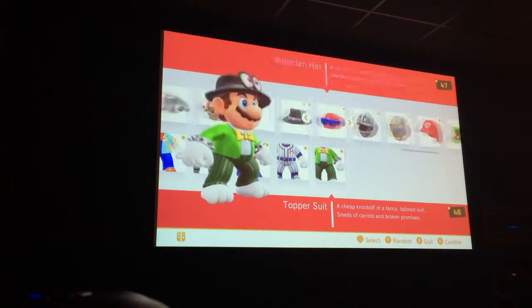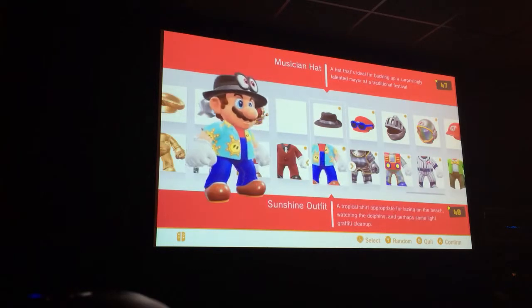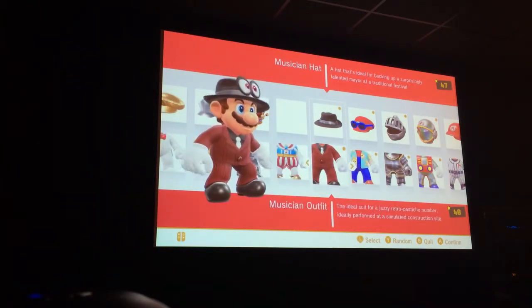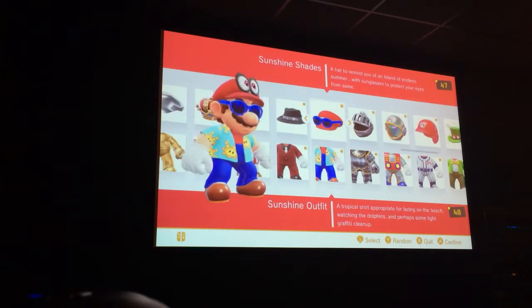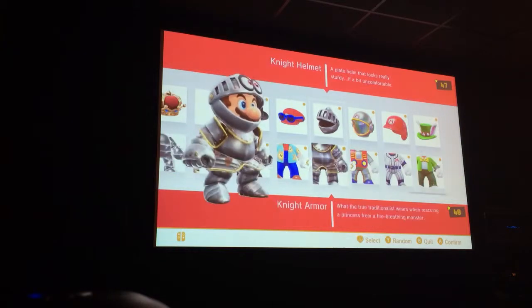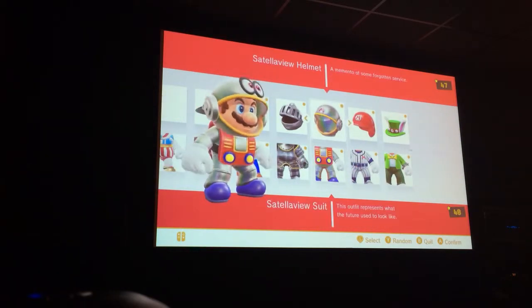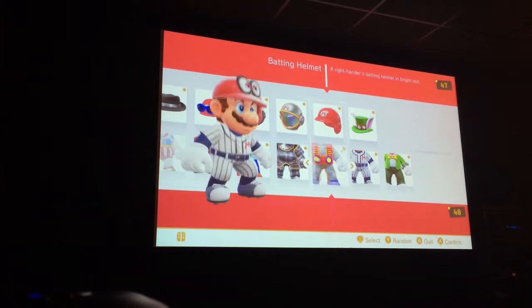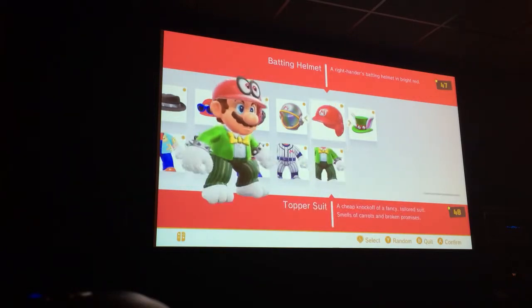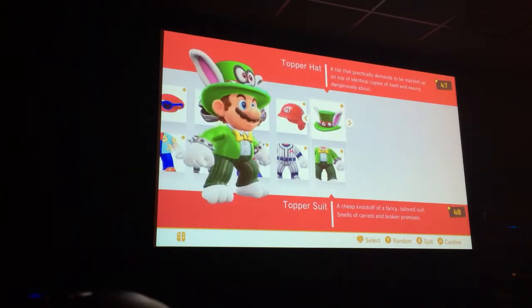So of course, in February when the Balloon World update came out, we got the magician suit. We also have the sunshine outfit and the knight outfit. Then in March we got — I don't know how to say this — but the sailor outfit and the baseball outfit, and now we have Topper's suit.